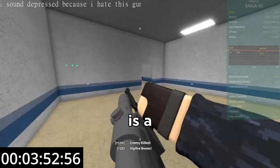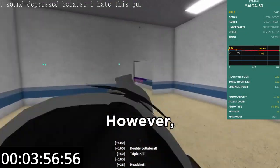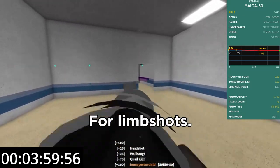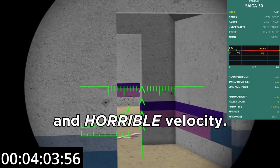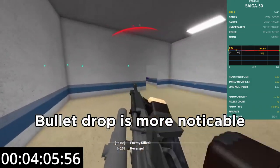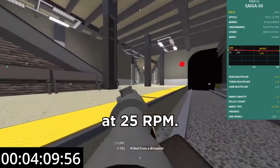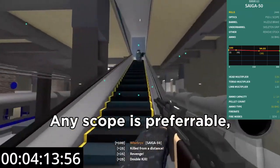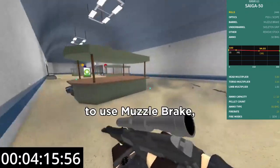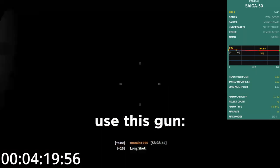The Saiga 50 is a one-shot headshot and one-shot body shot at all ranges. However, the Saiga 50 can only one-shot up to 45 studs for limb shots. This gun is like a BFG but faster, with lower penetration and horrible velocity. Bullet drop is more noticeable at intended sniper ranges. The sniper is semi-only at 25 RPM with only one bullet per shot, and a reload time of 2.5 seconds. Any scope is preferable, but it's imperative to use muzzle brake, skeleton grip and remove stock to effectively use this gun.